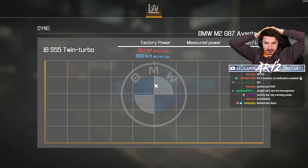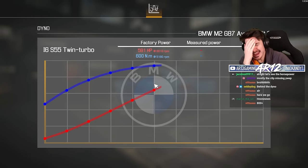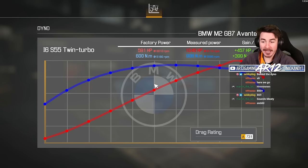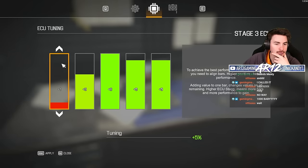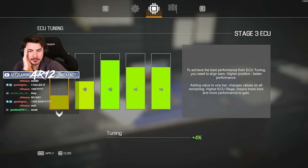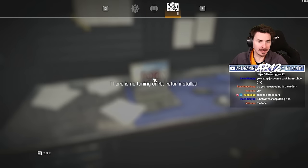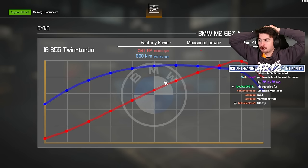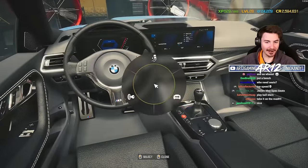I haven't tuned this thing at all just yet, so we're just going to see what type of horsepower it can build. I said like 857 before, but — a thousand horsepower, baby! If I go behind the dyno tuning I can tune my ECU. To achieve the best performance from ECU tuning, you need to align all the bars — higher position, better performance. That's an extra 6%. Let's apply that tune. Let's give it another go on the dyno. What a sick car — let's give it a test drive.